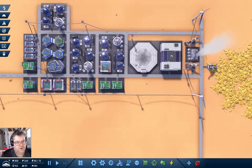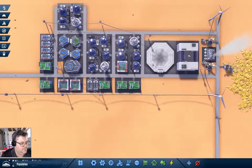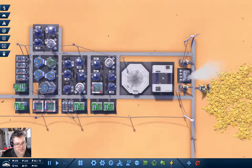I don't have enough workers. Population 143, jobs 131, housing 164. Research complete — we can build a solar power plant!